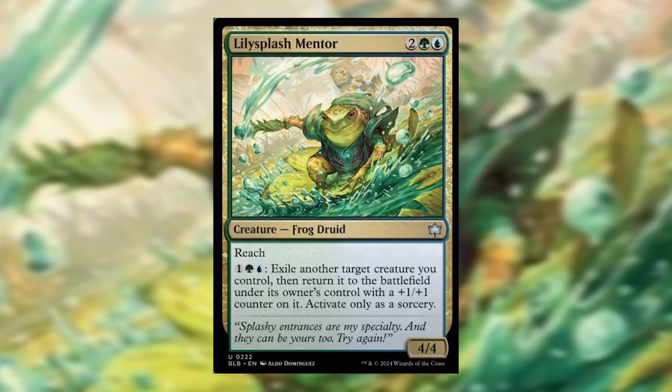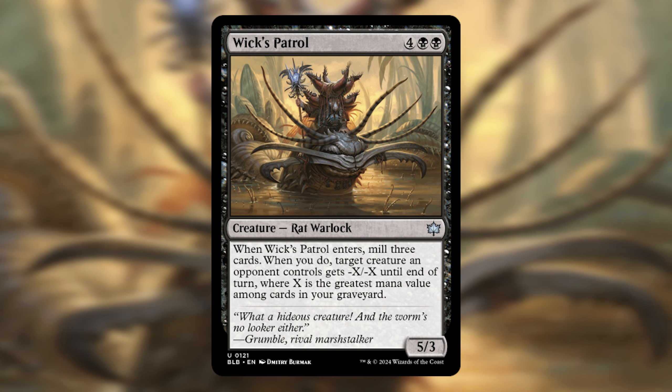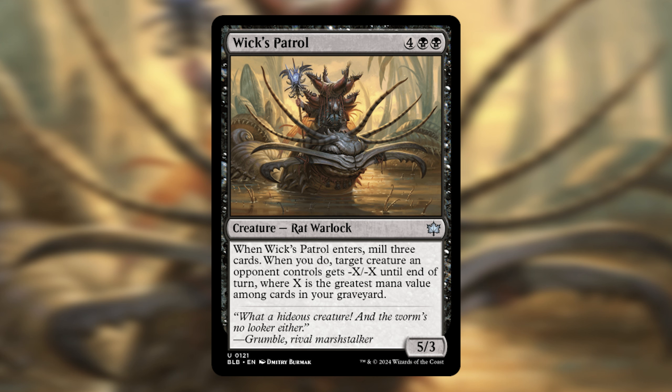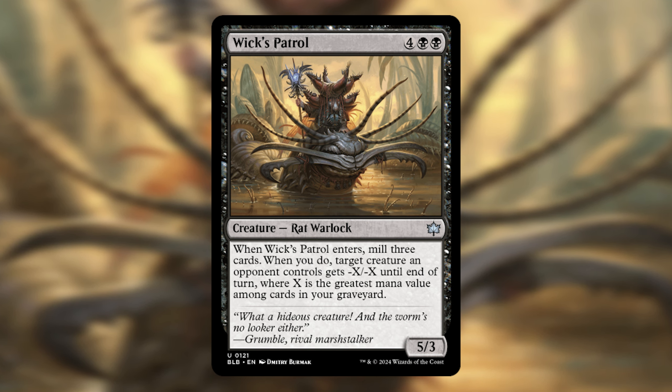Splash a bit of black in your deck and cast Wix Patrol, a rat warlock that enters and you mill 3 cards. Now you can target your opponent's creature and they get negative X, which is the greatest mana value of cards in your graveyard. So we've removed one of their creatures.